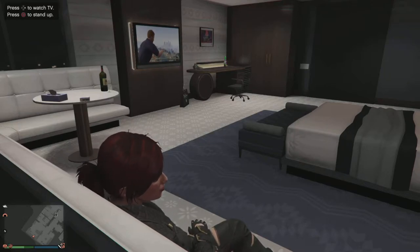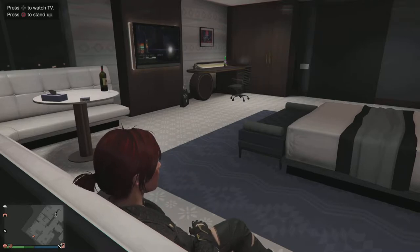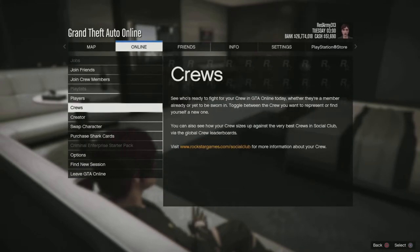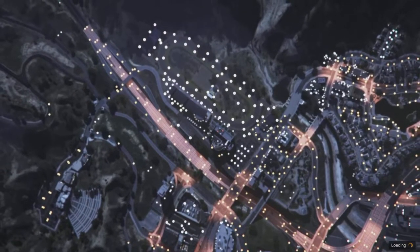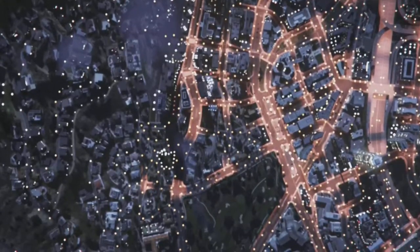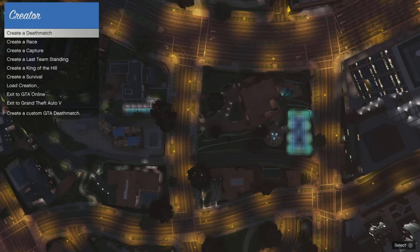What is up folks, it's Red here, and today I'm going to show you how to make your own NPC fights on creative mode. So let's get right to it. I got a request from someone on one of my videos asking how to make these kinds of NPC fights — they said it was a little too confusing — so I'm going to show you how to do it. It's pretty simple though.